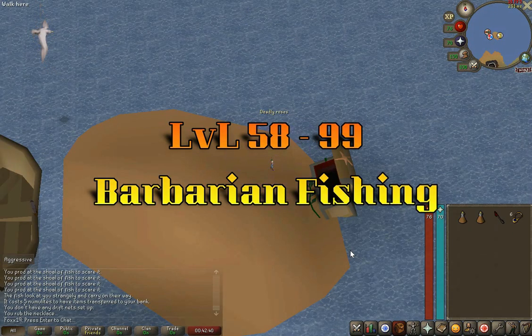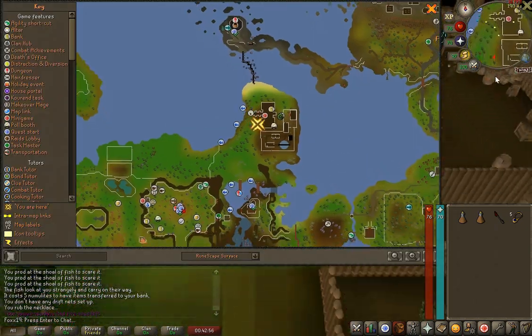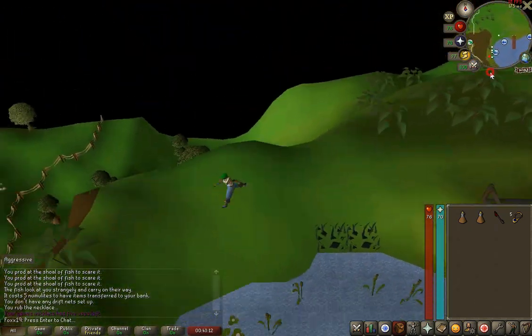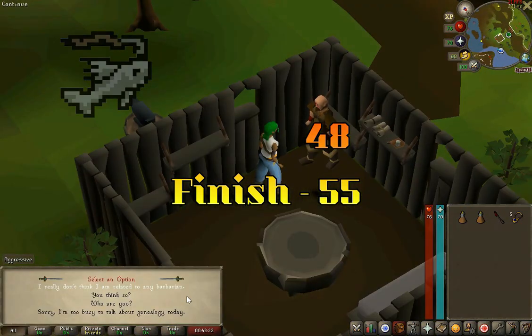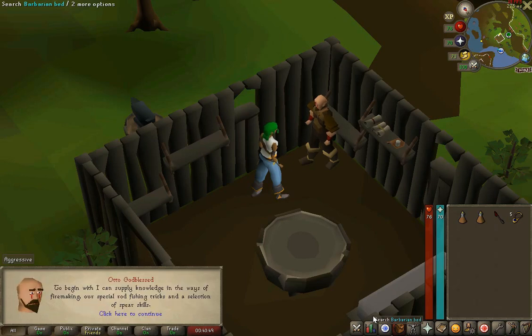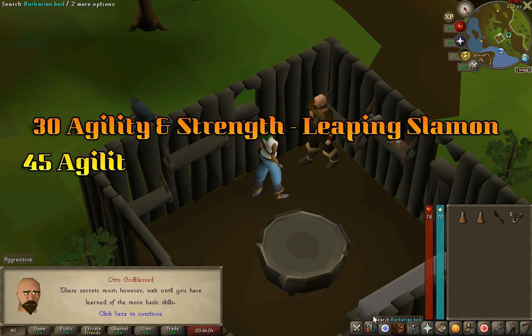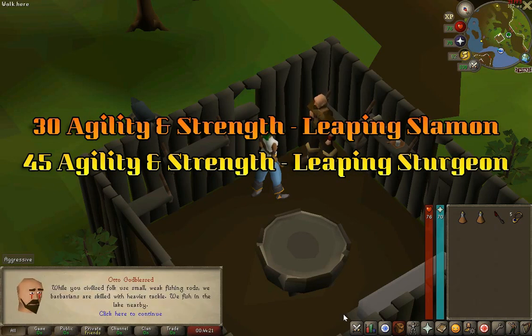Level 58 to 99: Barbarian Fishing. Three-tick Barbarian fishing offers passive agility and strength experience while being one of the fastest XP training methods at level 58. You need level 48 fishing to start and 55 to complete the Barbarian training, which you will need to have completed a portion of to catch leaping fish. You need 30 agility and strength for leaping salmon, and 45 agility and strength for leaping sturgeon.